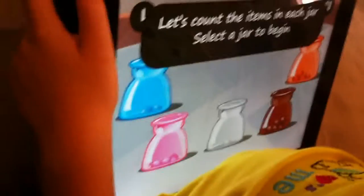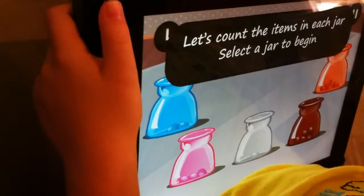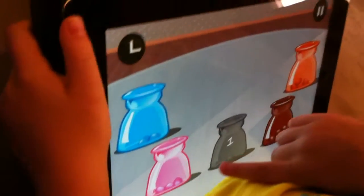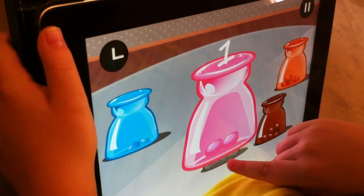Let's count the items in each jar. Select a jar to begin. Pick a jar — which jar do you want to count first? That one. Okay. One. Count with me. One. Count with me. One. One.